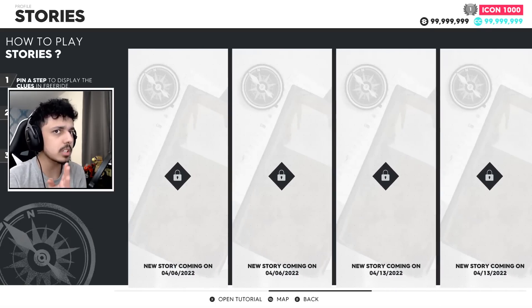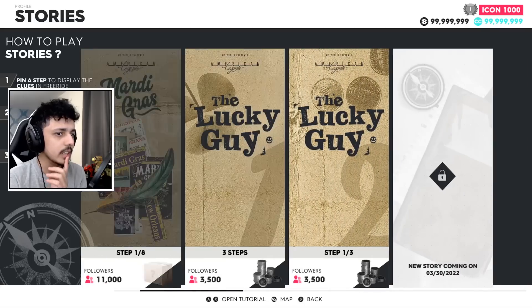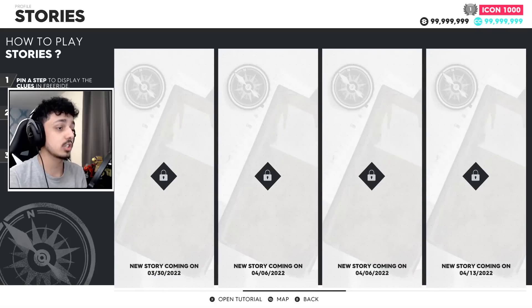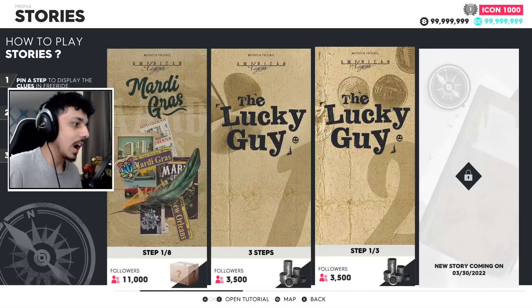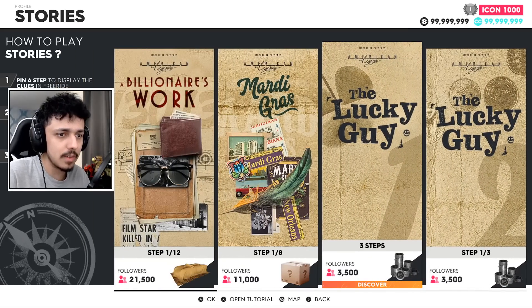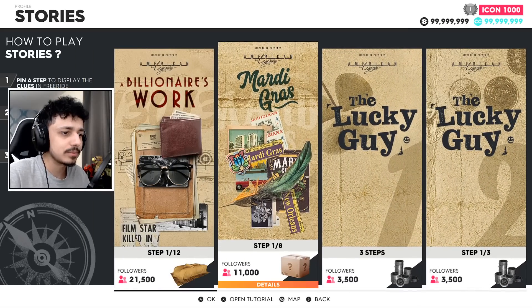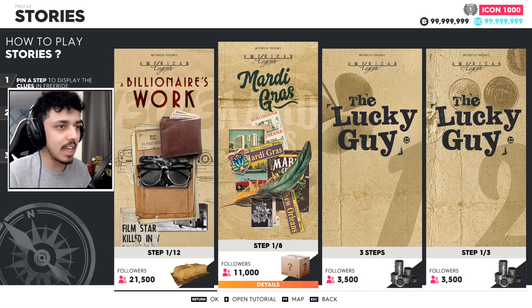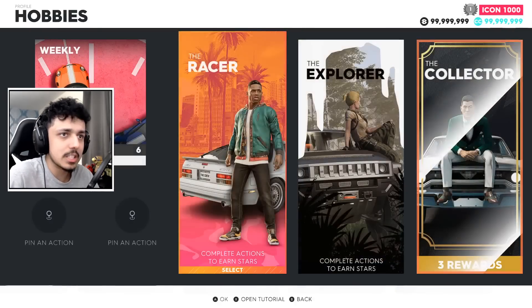We don't seem to be able to see which rarity they are or when they're coming specifically. We know we're getting two each week, but we don't know whether it's a medium or a small. I assume it will always be a mixture — something like small, medium, small, large, small, medium, small, large. Something like that — it would make sense.